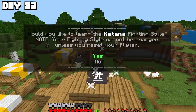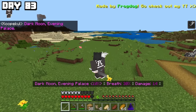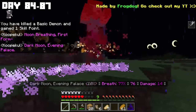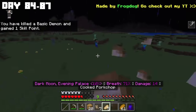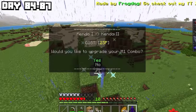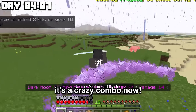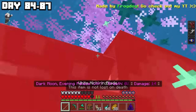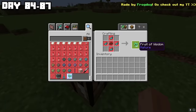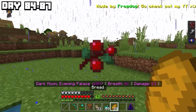I obviously chose the katana fighting style, which gave me my Nichirin blade and access to my new moon breathing move. With my new moves, I spent days 84 to 87 fighting demons and getting enough demon horns to afford sun breathing. Before I get sun breathing, I want to upgrade my M1 combo — it's a crazy combo now. During the day when I can't fight demons, I spent my time hunting glow squids for ink sacs, because these can be used to craft an OP item that gives skill points when eaten. I also need some sweet berries.